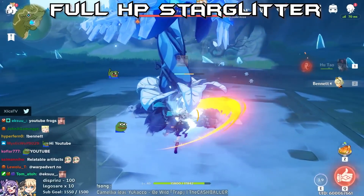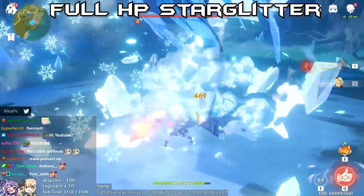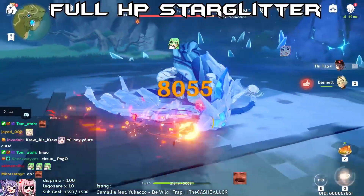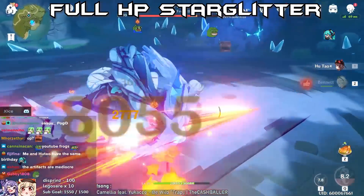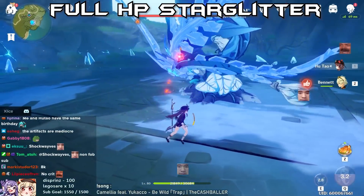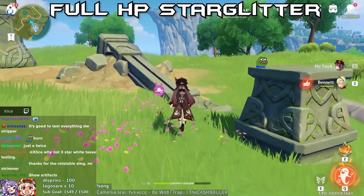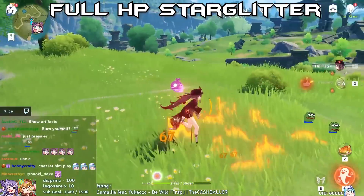Okay chat, I know the artifacts are kind of OP but listen - pretty good. So 16K Q damage and 8K charge attack. That is with full HP, and then I'm gonna burn down for the low HP test.